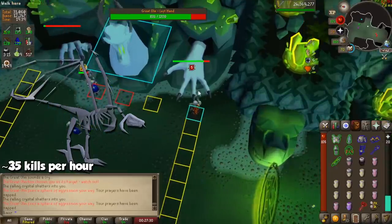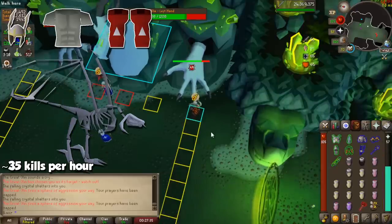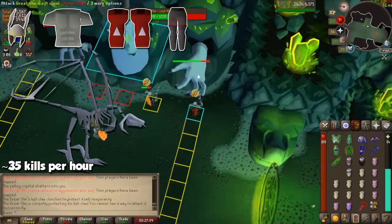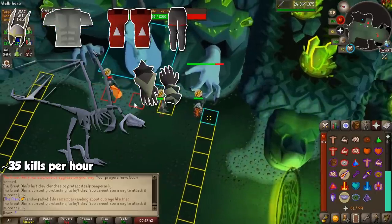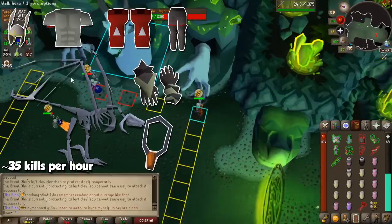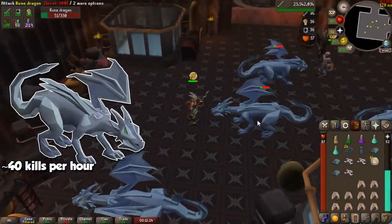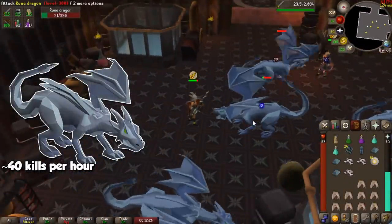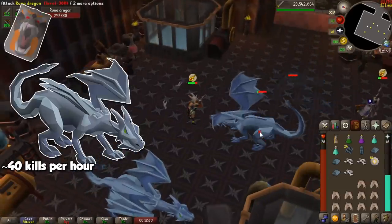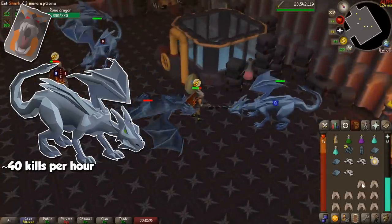I will assume you have a Fighter Torso and at least a Neitiznot Helm and Dragon Boots, and then you want Obsidian Legs for the strength bonus in the leg slot. Follow that up with a cheap pair of Ferocious Gloves if you meet the requirements, and then an Amulet of Torture. You can get the last two at Wyverns, or move to the next method to get them quicker. Even without Justiciar Armor, Rune Dragons are great for high-level money making that doesn't need that much attention. If you come here, remember to buy a Dragonfire Shield, which is not that expensive nowadays, just in case you forget to drink your dragonfire protection.